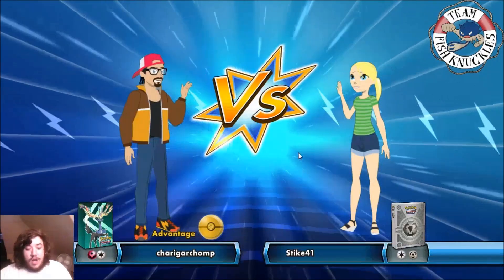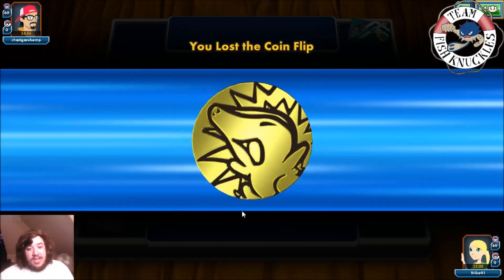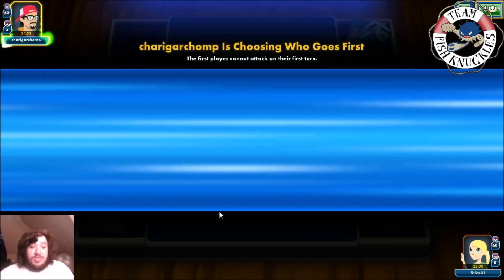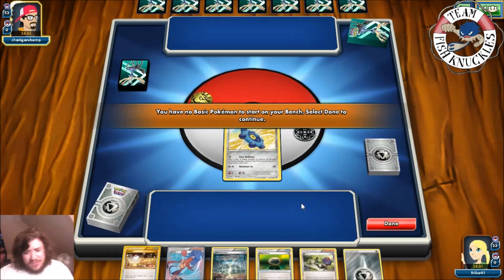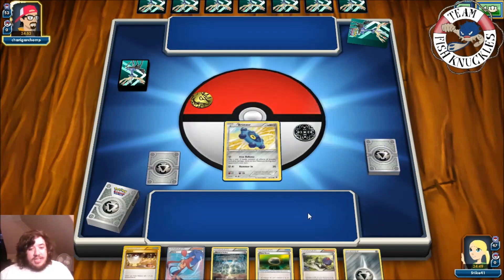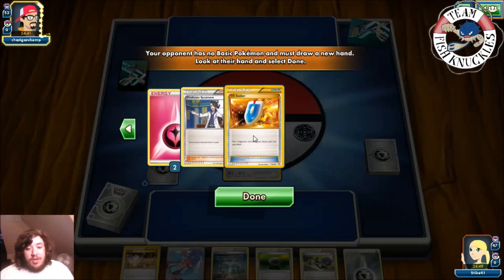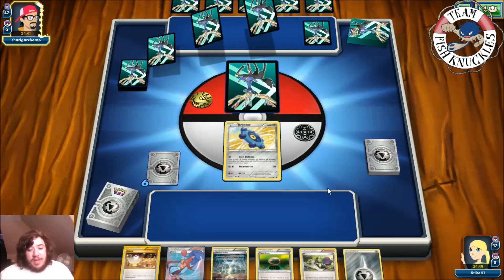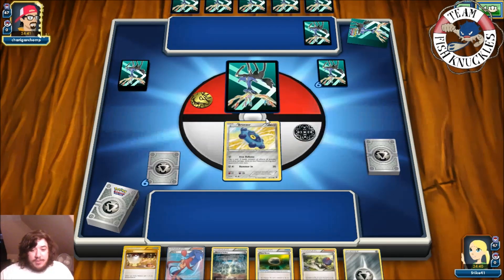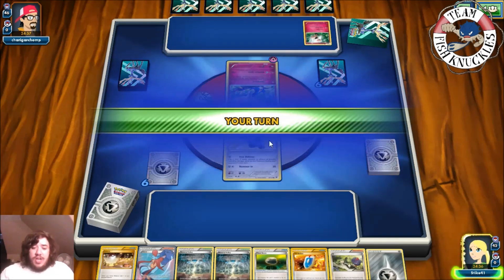Game two against ChargerGarchomp playing a Fairy deck — I say 'oh no' because Fairy is almost certainly weak to Metal, which is bad for my opponent. We start with a Bronzor, Float Stone, and Switch. Opponent has no Basic Pokémon so they mulligan. It's a Mega Gardevoir and Xerneas deck. They draw seven new cards — another mulligan. They're going first but can't do anything turn one. It looks like we'll just play N regardless.